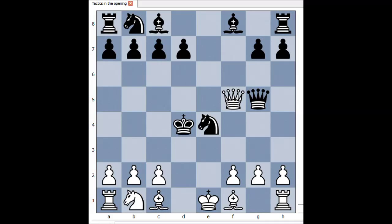Can you see checkmate in two moves? c3, check. Knight takes on c3. Pawn takes knight. Checkmate.